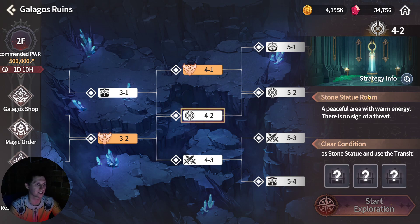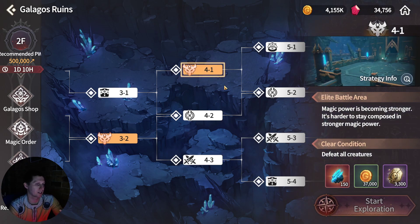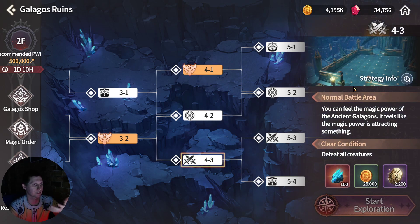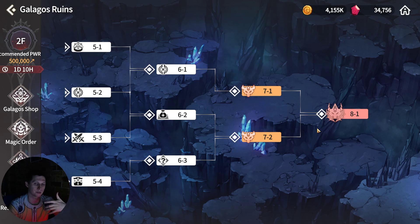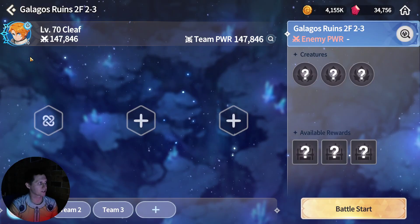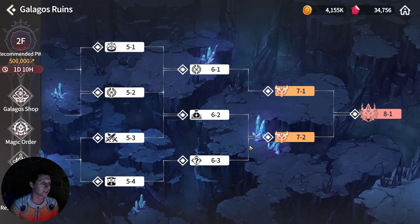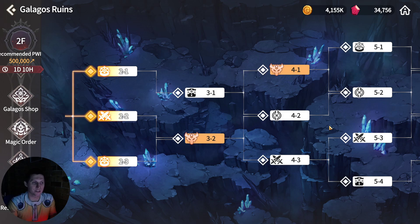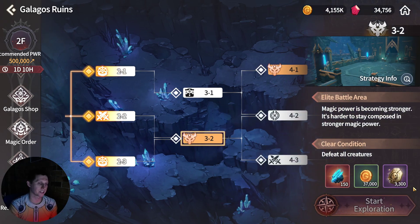Generally, stone statue rooms just give you the buff and don't give any monetary reward. I feel it's better to go for the boss stages or elite stages rather than these ones. The stages themselves seem easy enough to solo for the most part. Get your resources first and foremost — re-rolling stats on gear with the refined stone is really handy, and getting the Galagos coins is also really handy. We need refined stones from the blacksmith town and ancient Galagos coins from the shop.